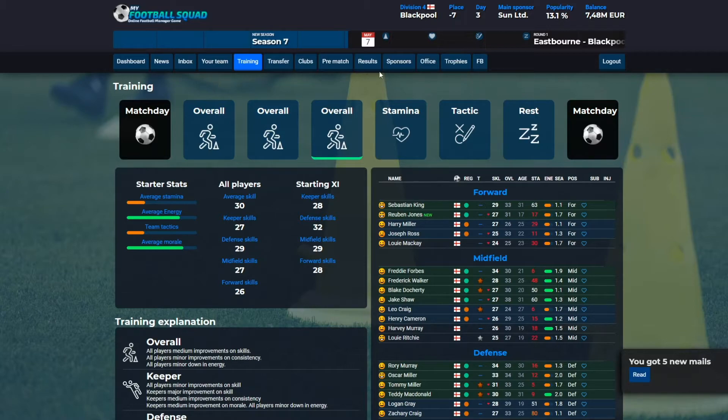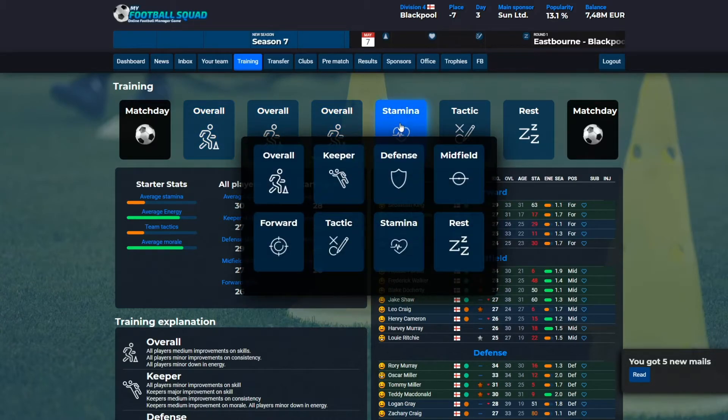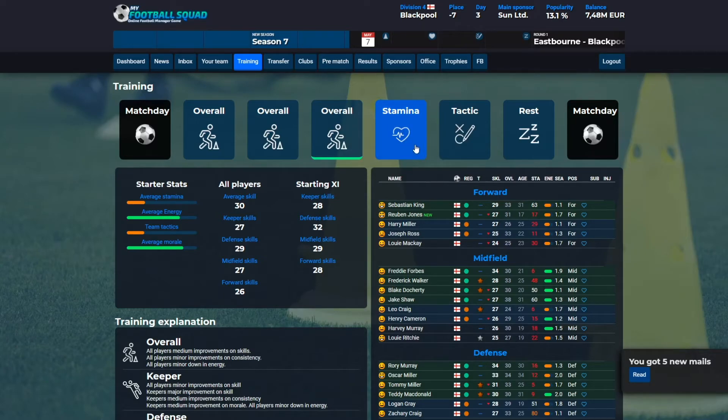In training, you can see this stamina option and you have the training days — the match day, and then six training days. Overall, players will just improve a little bit each day. The stamina training will make sure that players improve their stamina so they last longer in matches. Don't put too many stamina sessions — if you put stamina all through the training program, players will get extremely tired and at match day they will not be able to last very long.